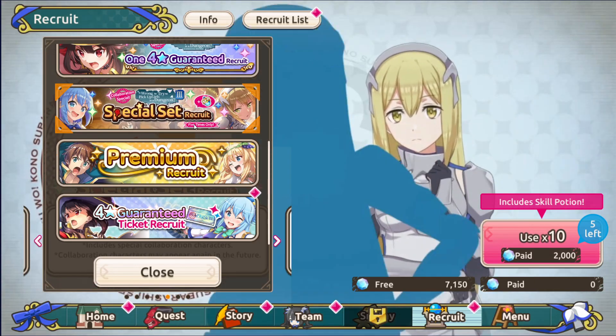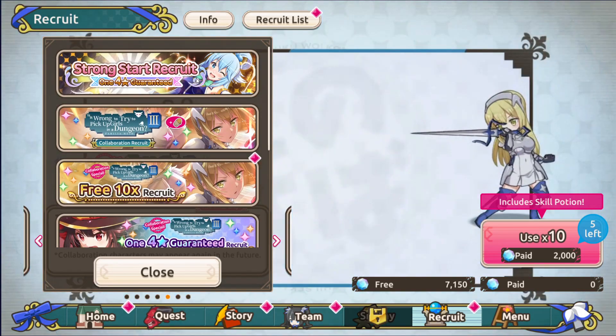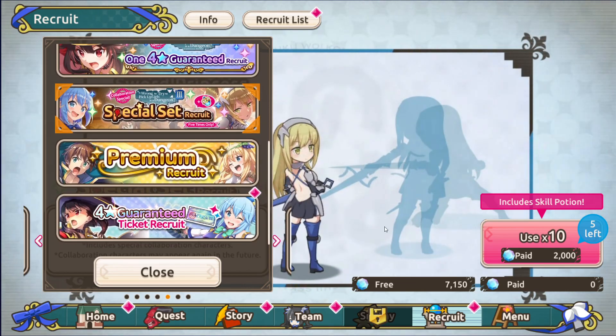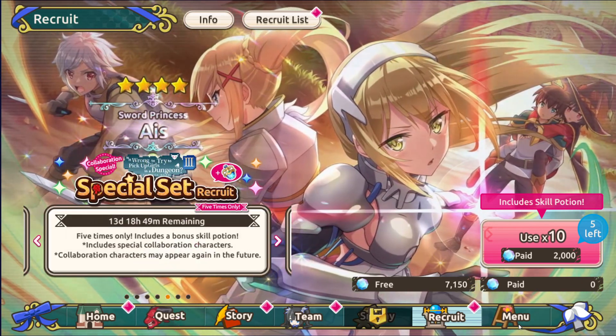The Special Set Recruit requires paid quartz, as does the Strong Start Recruit. The Strong Start Recruit can be worth it, although the Special Set is more so as it's reduced in price. But you have to spend money, and if you're re-rolling, you're not spending money yet.